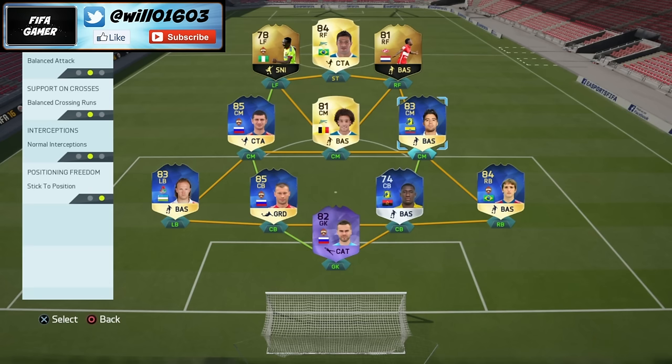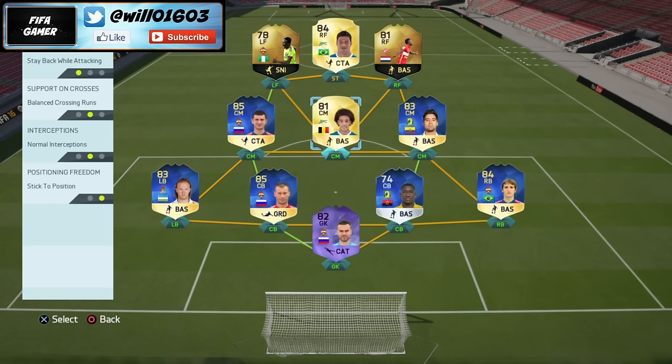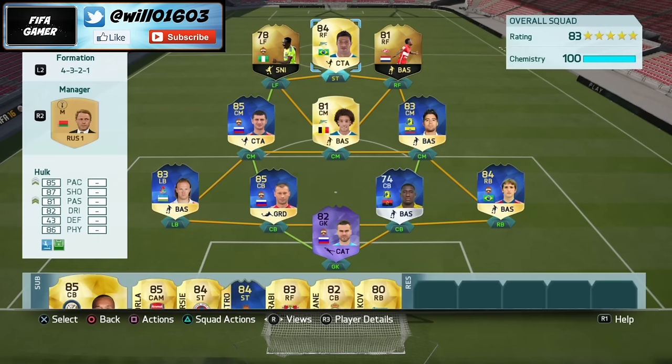In terms of my attacking players, I tend to have them mostly on balanced, except for my striker who I tell to stay central — so he's not drifting wide and is always in the position you'd want your striker to be. That's the team basically — really good, one of the best I've used in FIFA 16. This team actually won me Division 1 a few games ago, so it's definitely got the ability to do very well. Remember to leave a like if you enjoyed it and subscribe if you're new, and I'll see you in the next video.